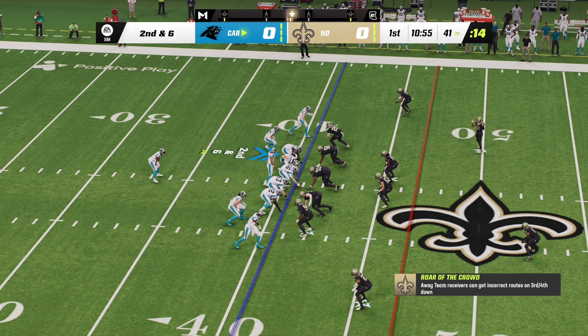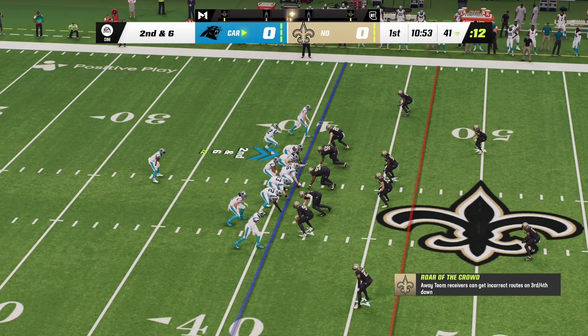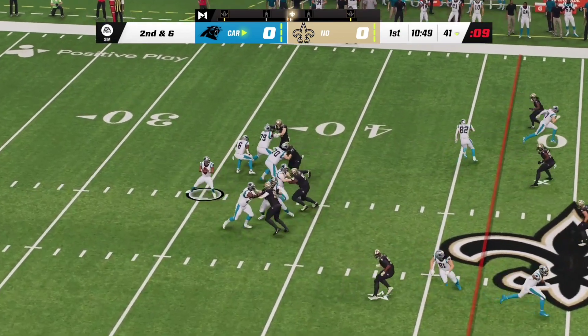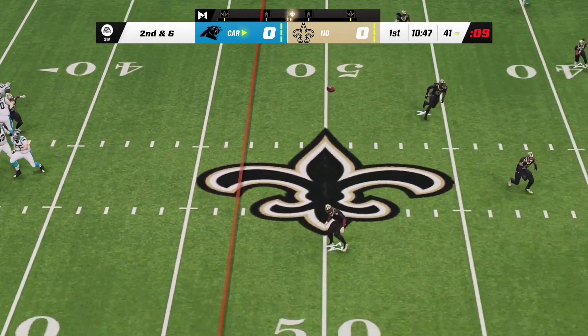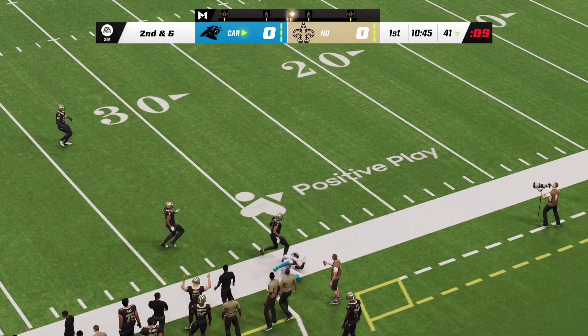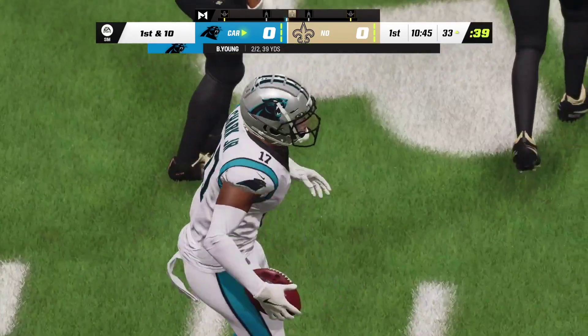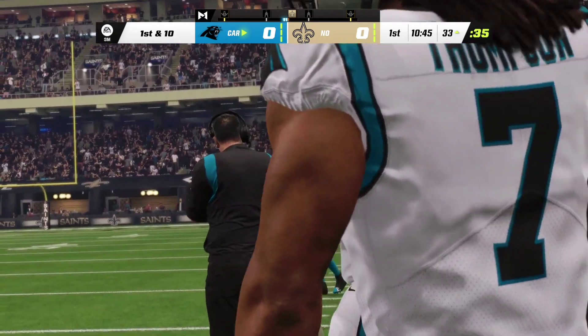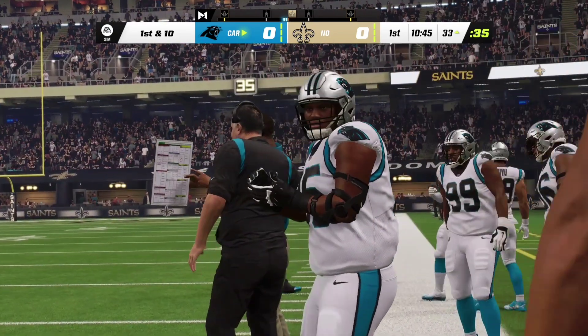Second and six. Here's Young toward the sideline — look at that catch, dragging the toes. That's going to be a first down. Well done — that'll be marked as a 27-yard pickup.